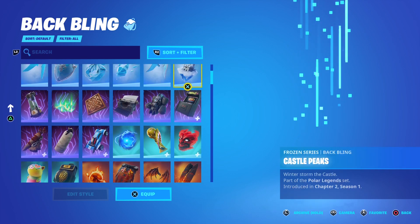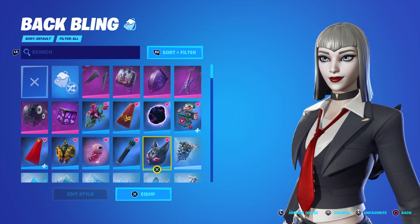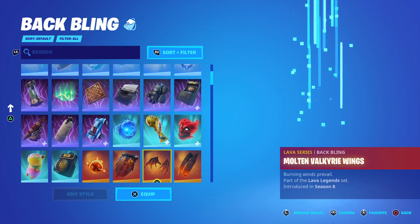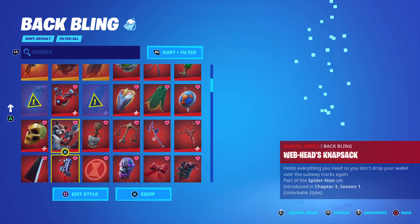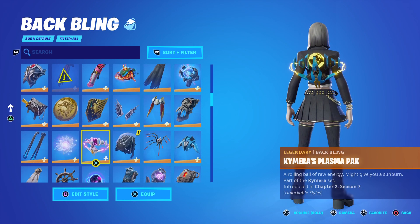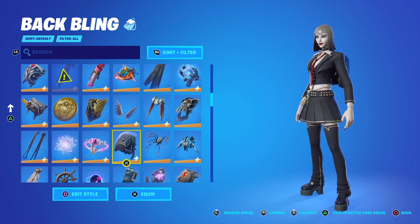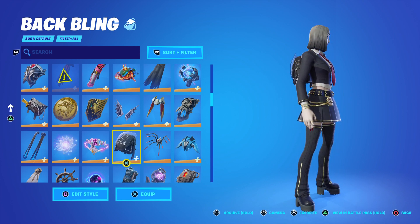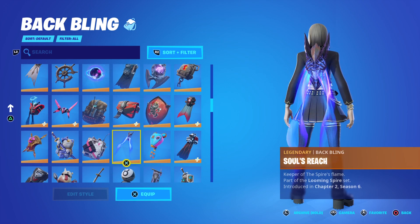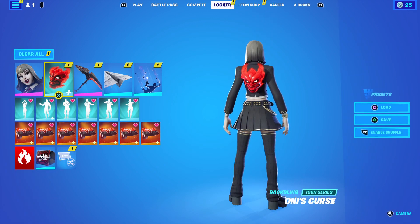We'll see if we can put a decent back bling on the skin — we probably don't have a good one. Typewriter doesn't look bad right there. There are obviously a lot of back blings that could probably be used, but I don't really know. Why does that look clean though? It doesn't match, you know. I don't know what that color is — it kind of looks like gold but it's not gold.